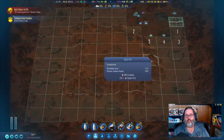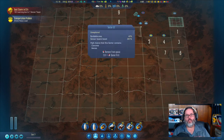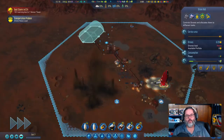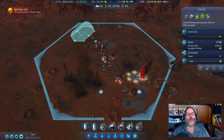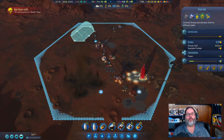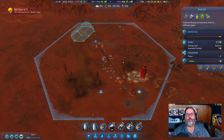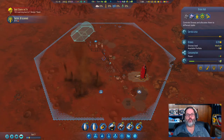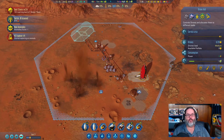We uncovered another grid of concrete, so let's extend out in both directions — our drone hub can still reach everything. You always want to make sure to put down your drone hub before you launch your rocket, because your drones will be left without a power source and they can't recharge anywhere.